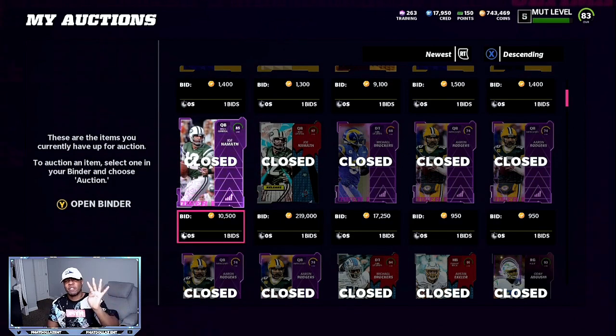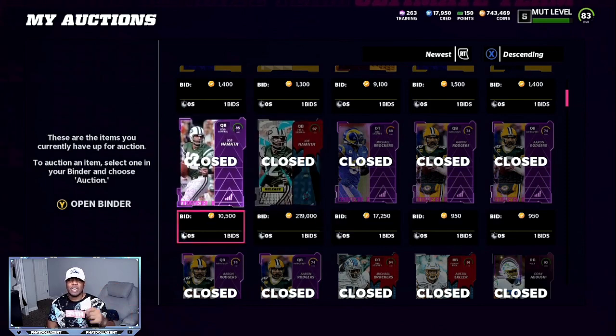219,000 coins plus his power up is another 10,000 coins, plus you're gonna get four players back. Right now it looks like you are down — if you spent 270,000 and you sell this off you're only gonna make 200,000 back, so you look like you are 70,000 in the hole. But you still have 19,000 training.